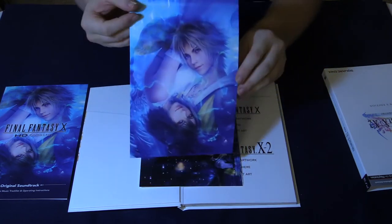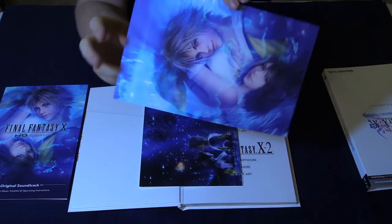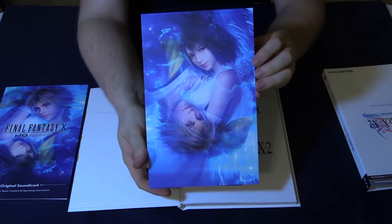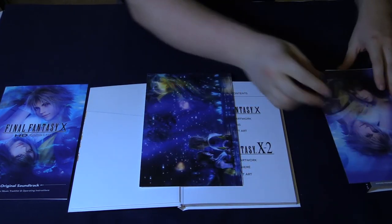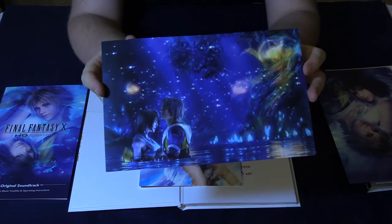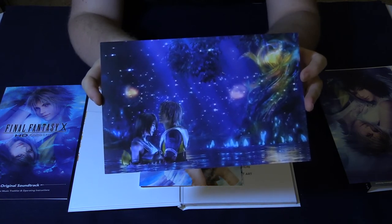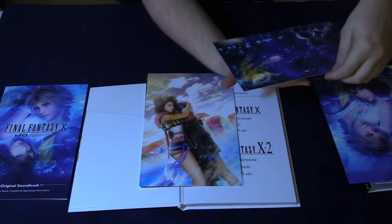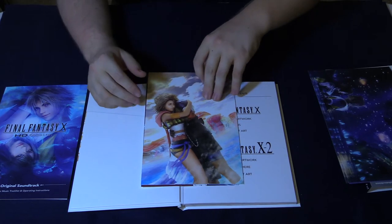The first lithograph is of Tidus and Yuna — I'm actually going to rotate this one. Very, very nice. We also have another of Tidus and Yuna. However it's pronounced, I don't know. I believe that's at the Moonflow when they experience that scene — very, very beautiful looking. Or that's just outside of... I cannot remember the location.